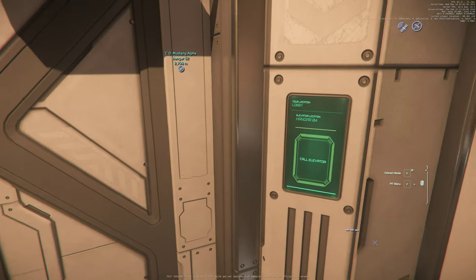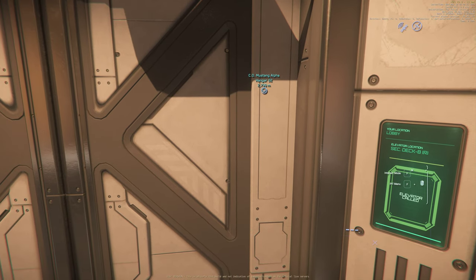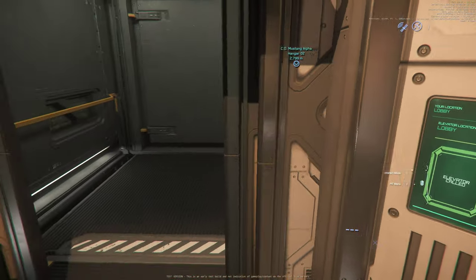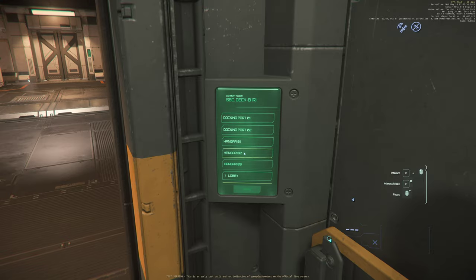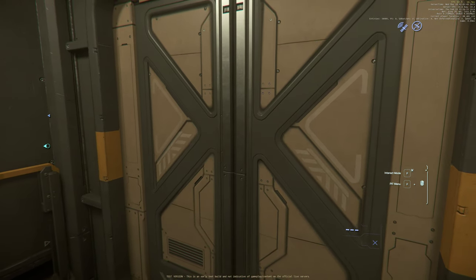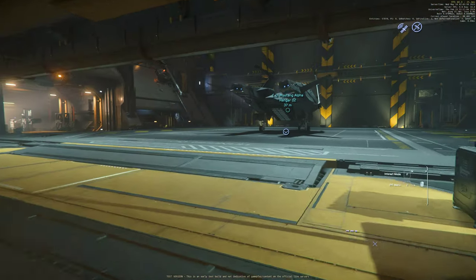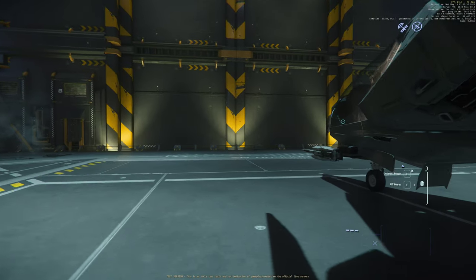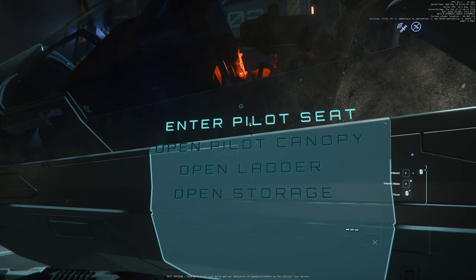The server just rebooted and it's having issues right now until everything settles down. Some of these elevator rides take longer than you might think, because the elevator is actually a physical entity that you're riding in. Unlike other games, it doesn't teleport you. Most ships have a little marker that tells you where you need to press your F key for interaction.